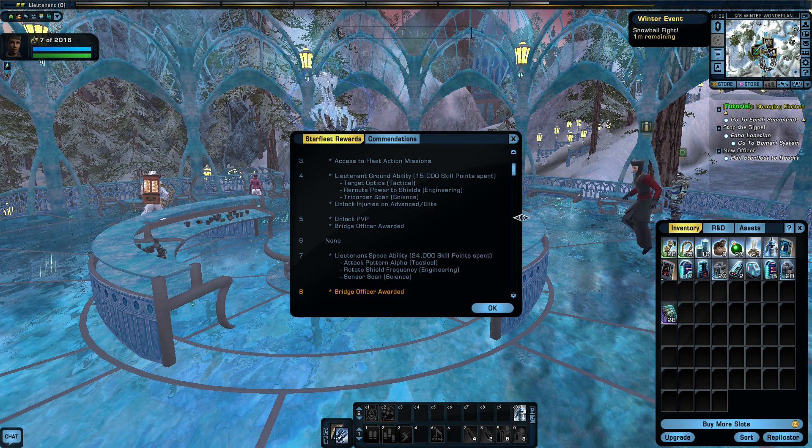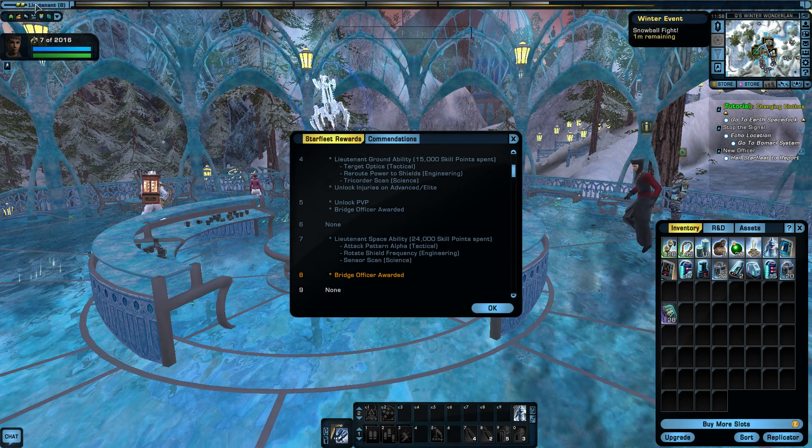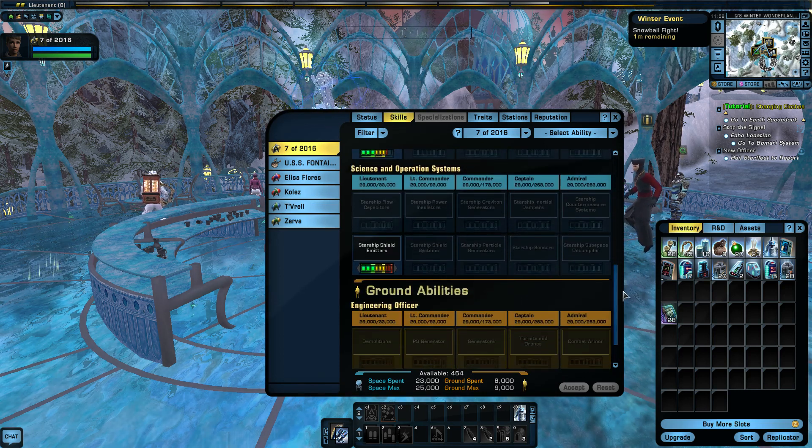So it's going to maybe offer me a ship upgrade before I want it. Anyway, since we last played, I've unlocked bridge officers awarded — I haven't done that yet, we'll do it in a second — and rotate shield frequency for engineering, which sounds like a space ability. And I spent the skill points too. I've just put some more into the same things — more into hull repair and shield systems.